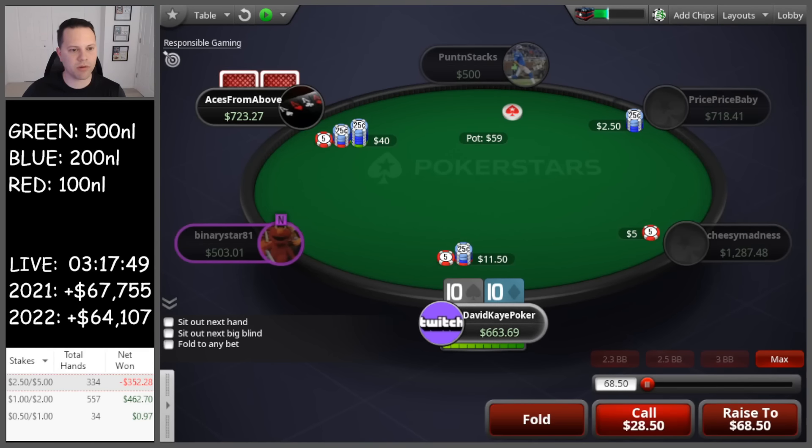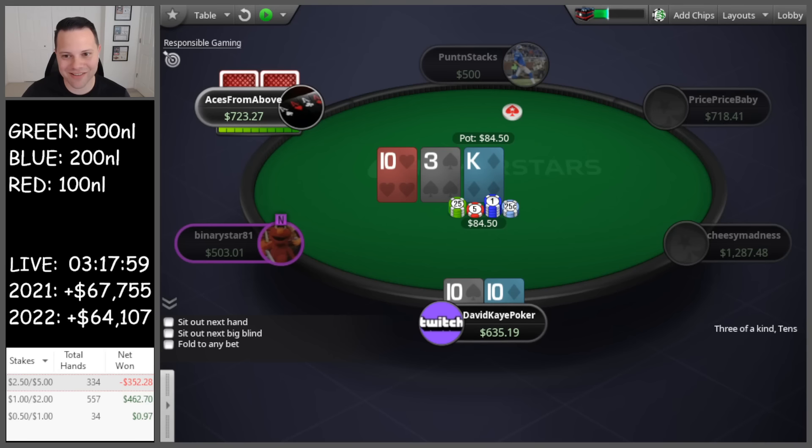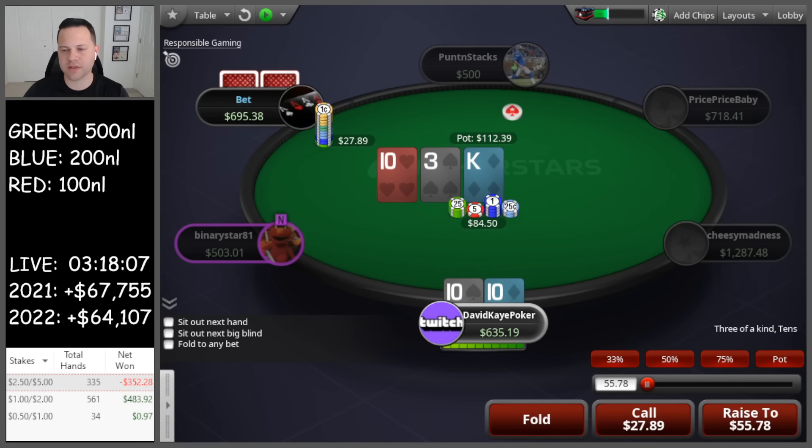Open tens, get three-bet. We'll go ahead and flat here. Flop is set — king ten three. Love to see it. Beautiful. Without a flush draw on this board I'm probably less inclined to check-raise here, we'll go check-call. This is king ten three with a flush draw, might raise.